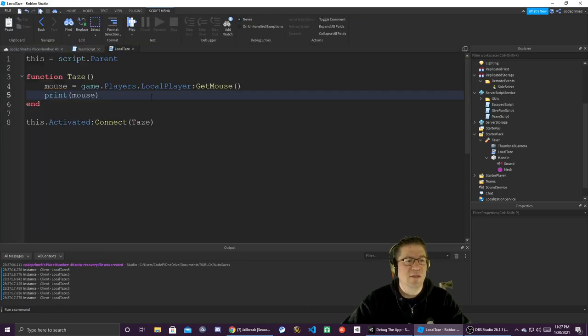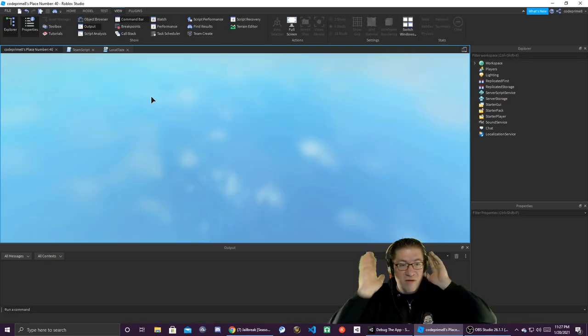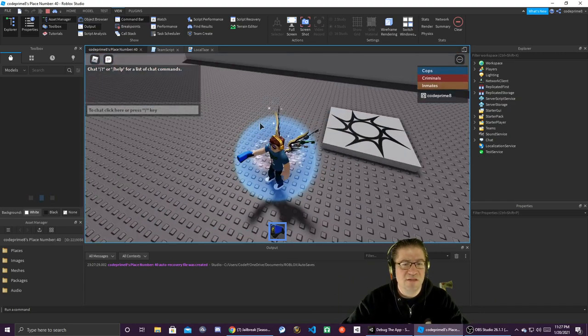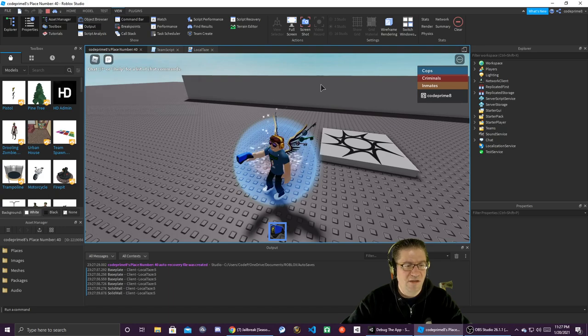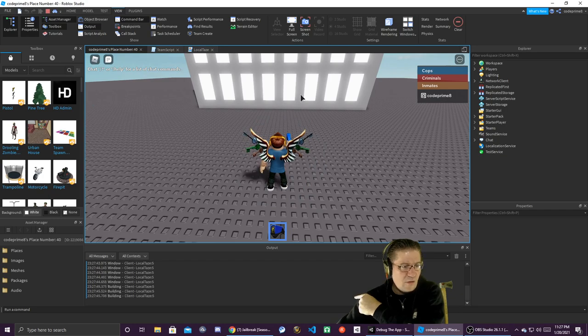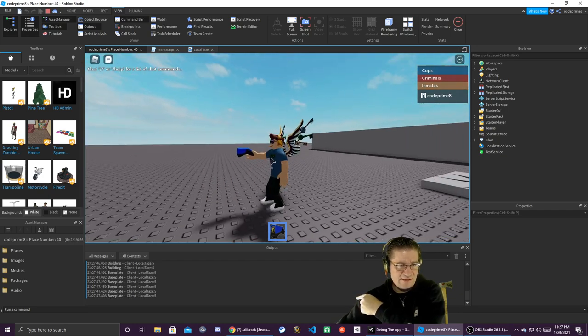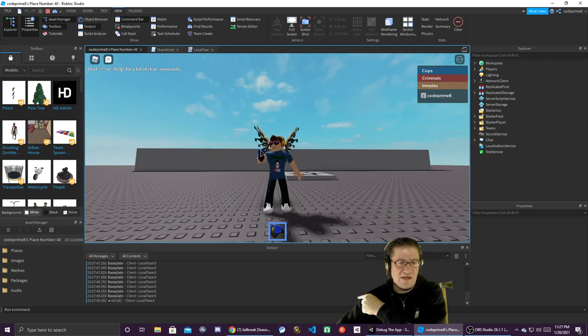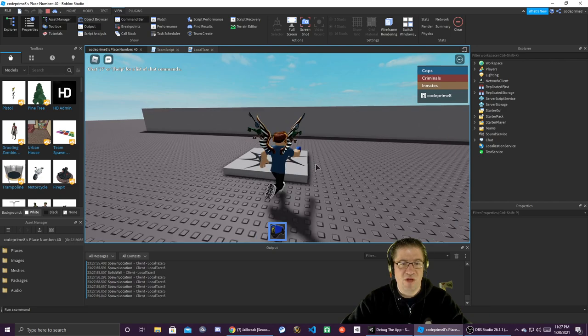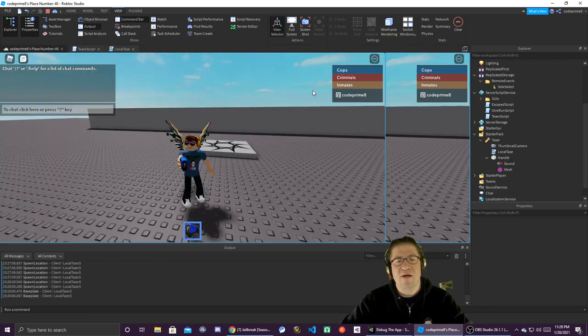Let's do 'print(mouse.Target)'. Whenever you get the mouse from the local player on a local script, you can actually get the name of the target that it's hitting. BasePlate, solid wall — nice. If you're trying to click yourself, there's actually an ignore on it so you can't tase yourself — the mouse just goes through you and hits something else.